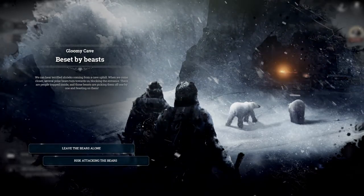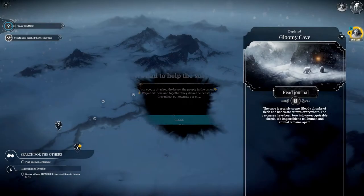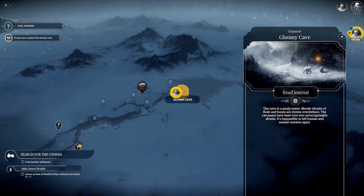We should risk attacking the bears to save our people. When our scouts attacked the bears, the people in the cave joined them and together they drove the bears away. Let's go — now we can take everybody home.